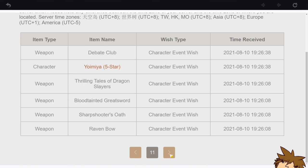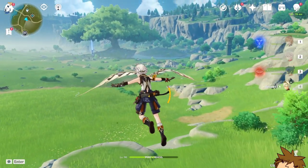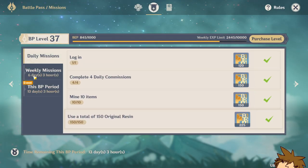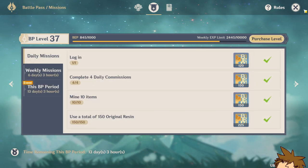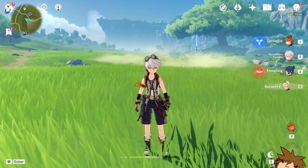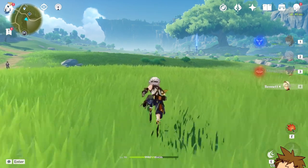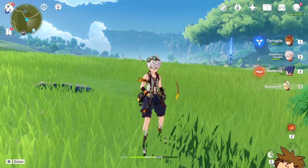That's pretty much it - I just wanted to update you guys on my free-to-play account and what it's currently doing. I'm doing daily commissions, quests, and the battle pass which just refreshed. Hopefully you guys enjoyed this video. Let me know what you're going to do if you're in a similar situation. I want literally just the Fatui Harbingers on this account and I'm not sure when I'll see one come out. Thank you so much for watching - see you guys in the next video very soon, goodbye.